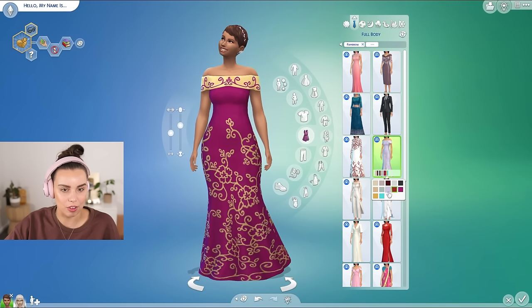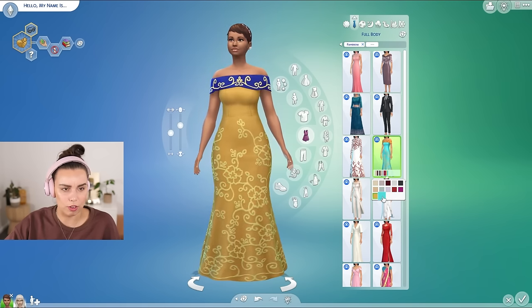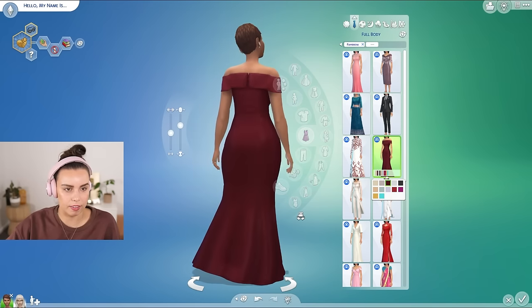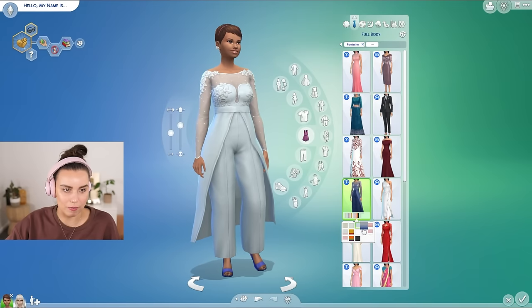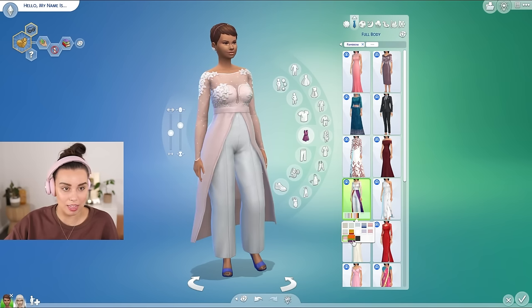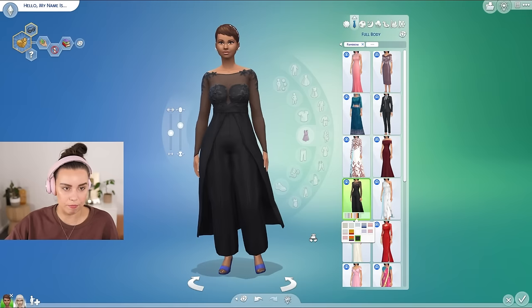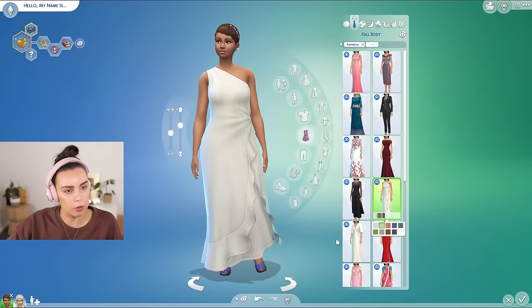I actually think this is my favorite dress because it's very simple and classic — it's going to suit every sim and body shape. It's just really beautiful and I appreciate all the different swatches. That's the back — very nice. Then this fun one — a little bit different, great swatches. This could be the bridal outfit or a guest outfit — it's very versatile. There's a rainbow option too, which is very chic.